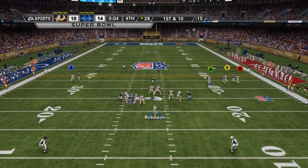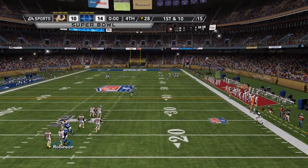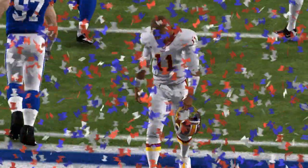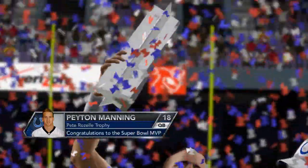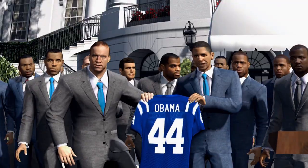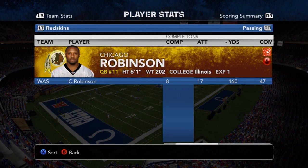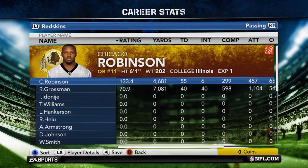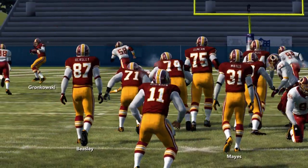The Colts go down and score to go up 14-10, leaving only 5 seconds on the clock. One last chance — can we win the Super Bowl on a Hail Mary? That one is launched and knocked incomplete. Our season ends in heartbreak as Peyton Manning gets his second ring in Indianapolis. Although the season didn't end the way we wanted, Robinson still managed to put up great numbers in two seasons in the NFL and ultimately helped turn this franchise around — which was exactly what he was drafted to do.